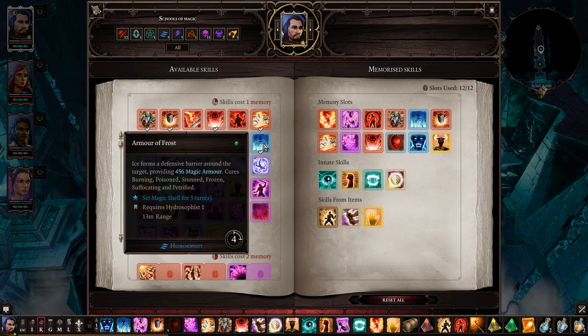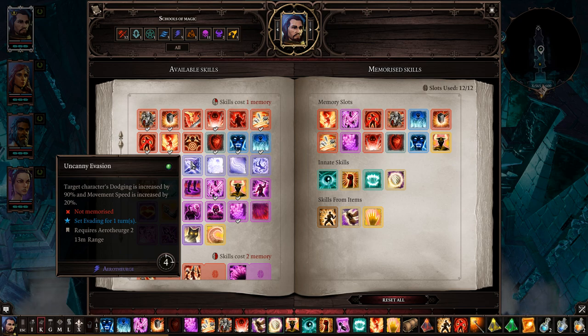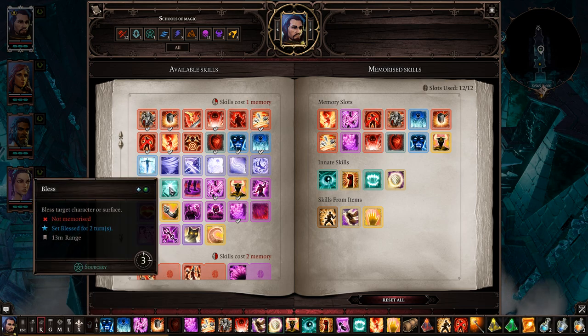Armor of Frost adds more magic armor — if I'm fighting mages or casters I pop this and go ham. Uncanny Dodge gives you 90% dodge — really useful if you're in deep trouble. Pop it, and by the next round you can do something to get yourself out of danger. Cleanse is really useful too — you can remove certain things that help foes or remove debuffs from yourself. Everyone in your party should have it.